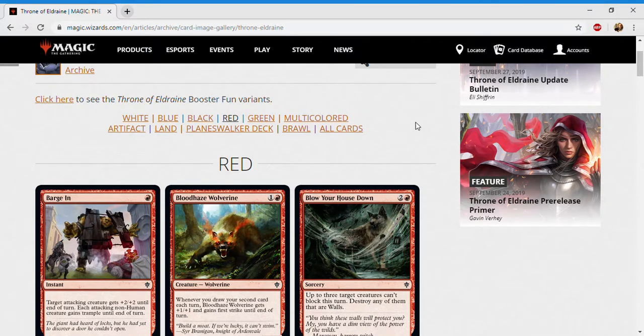Welcome everyone to my Throne of Eldraine limited set review. My name is Eric and I'm going to be taking you through all the red cards. Last time we looked at all the black cards and next time we'll look at all the green cards. I'm going to be using the Limited Resources ranking system, with A being the very best in the set and F being the very worst unplayable stuff in the set.